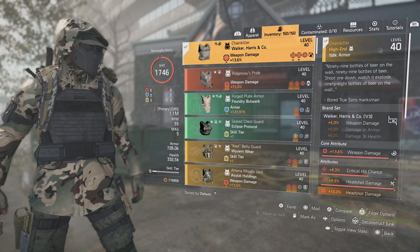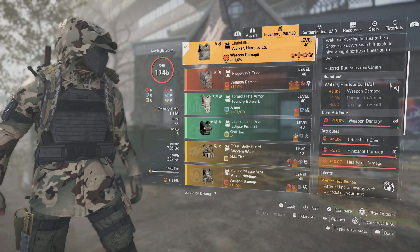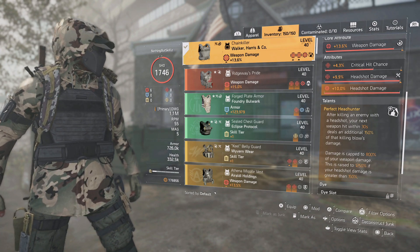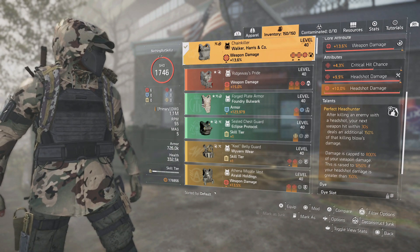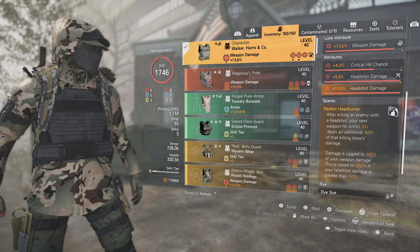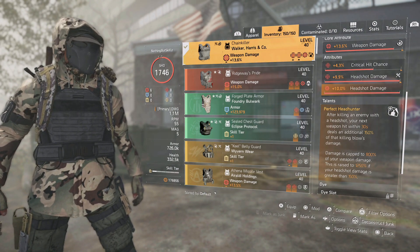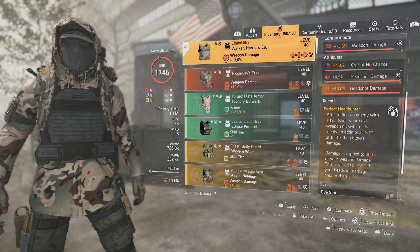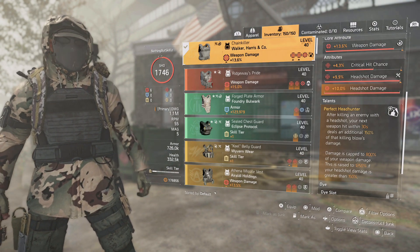The attributes are weapon damage, headshot damage, and headshot damage. For the chest piece we went with Chain Killer, giving 5% weapon damage. It has weapon damage, critical hit chance, a headshot damage roll, and a headshot damage mod. We have Perfect Headhunter — after killing an enemy with a headshot, your next weapon hit within 30 seconds deals an additional 150% of that killing blow's damage, capped at 800% of weapon damage, raised to 1250% if your headshot damage is greater than 150%.